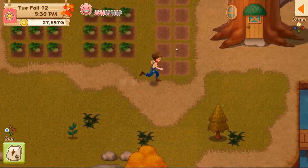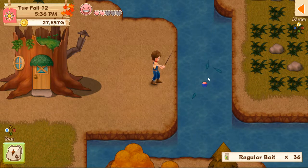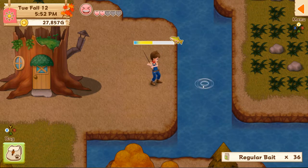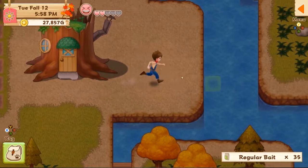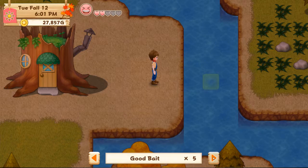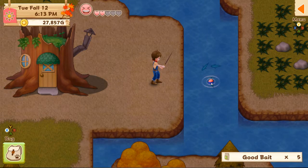All I can do is check that every day until the festival happens. Let's try out the good bait — see if it catches anything new. I just got five of them, so there's a chance of catching something new or something bigger at a higher price. Testing out the good bait — I can make some more since I've got the mosquito fish.